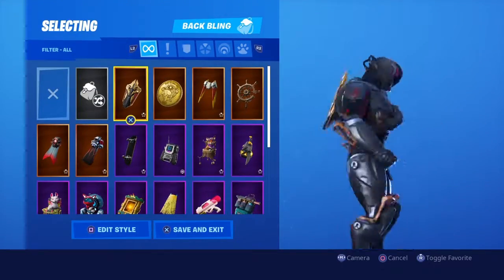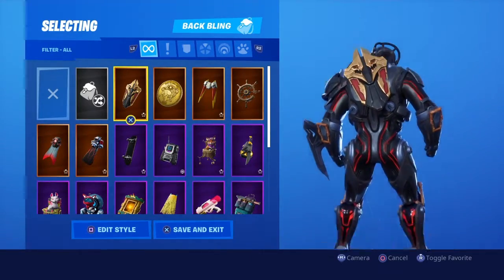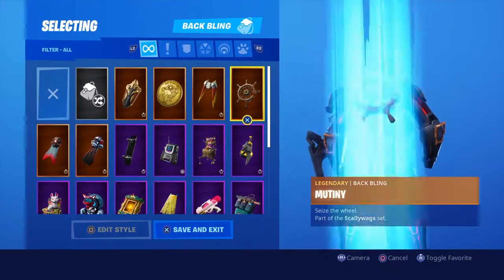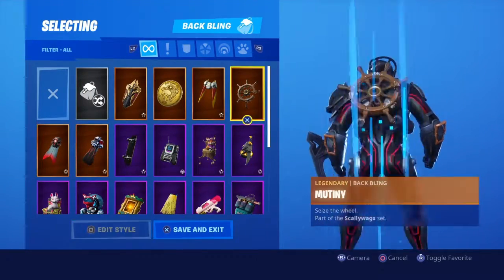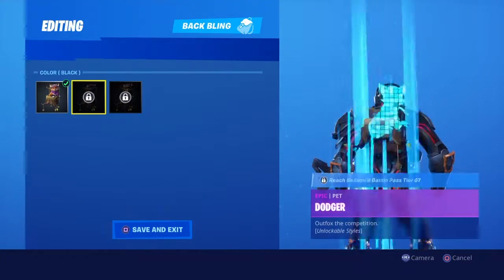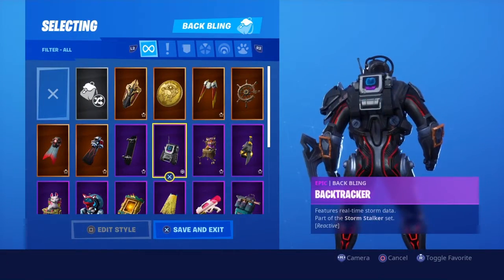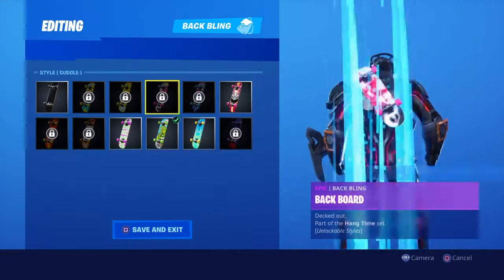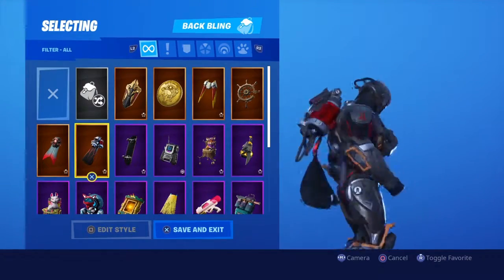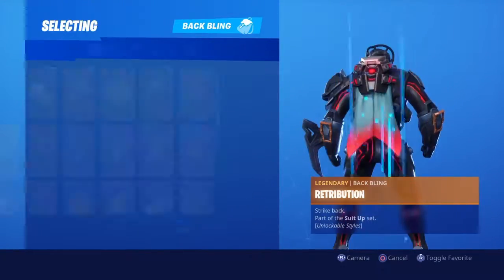Now I've got into my back blings. I've got the tier 100 back bling from Season 10. Go Token back bling, maxed out. Unity, that's the Black Heart back bling. Go Bag, which is Vega's back bling. Dodger — I don't know what that is, I haven't got that maxed out because I don't really like it. Sometimes I'm wearing it — this one I'm actually wearing right now. It has no stages. This one is maxed out.